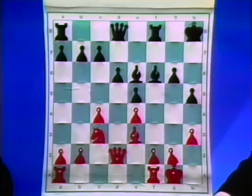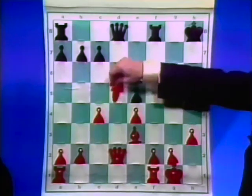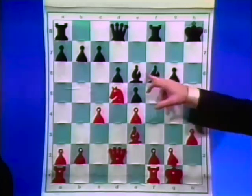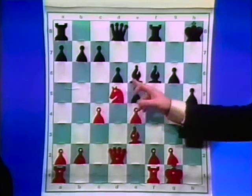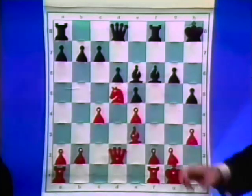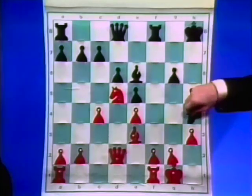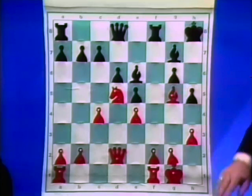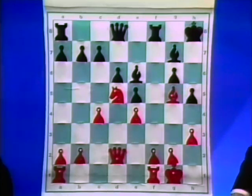After you captured and he captured, you went ahead and played Knight to d5. He played Bishop to h4 — of course he cannot allow Bishop g5. Also if he exchanges, you take with the c-pawn and then you have pressure on the c-file. So in the game he played Bishop h4. If he goes Bishop back, then Bishop g5 and you're crawling all over his position.